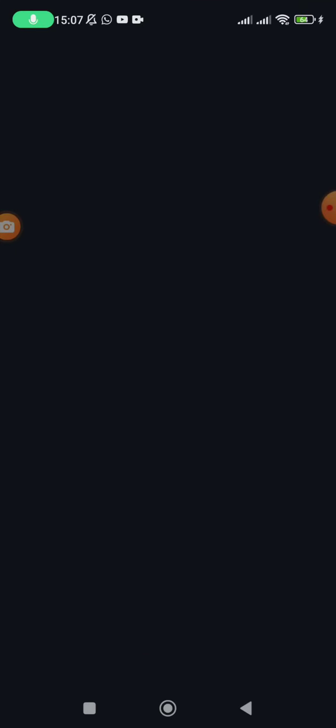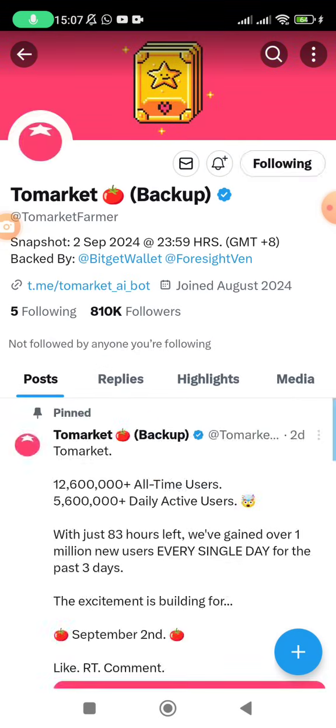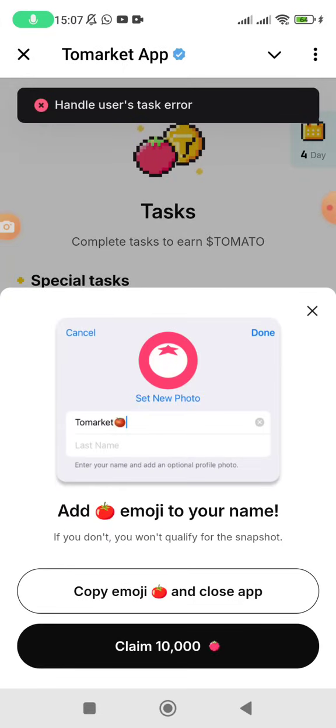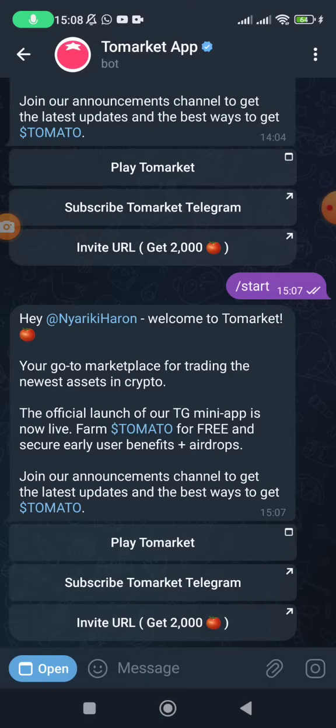Follow the ToMarket Twitter page. Then add the tomato emoji to your Telegram username. Click on 'Start' — they have written clearly that if you don't do this, you won't qualify for the snapshot. So make sure you do this. Click on 'Copy Emoji' and it will copy the emoji.